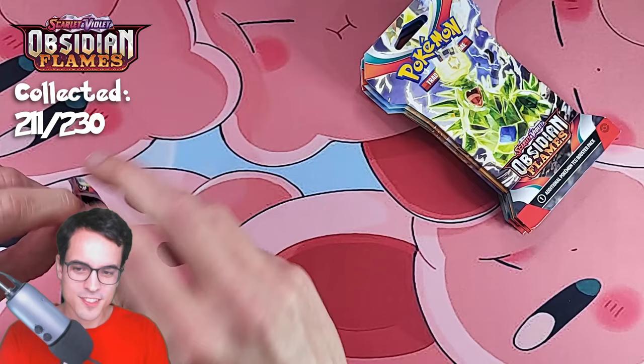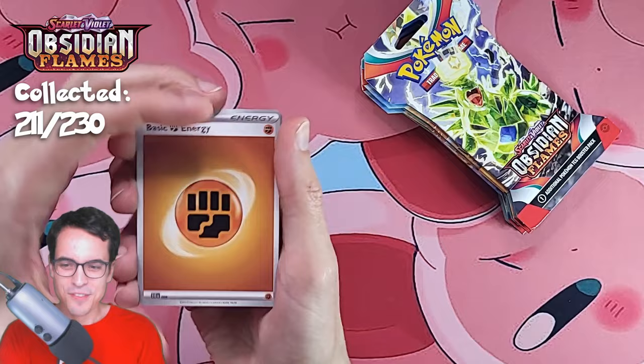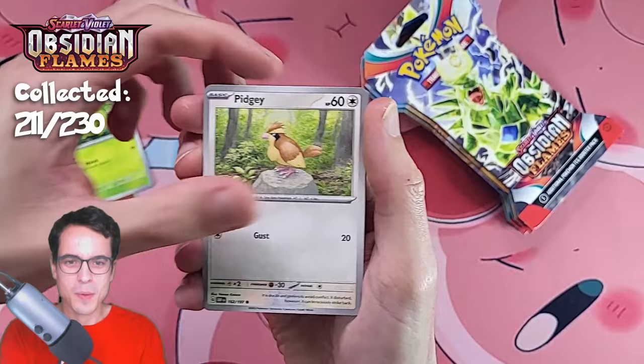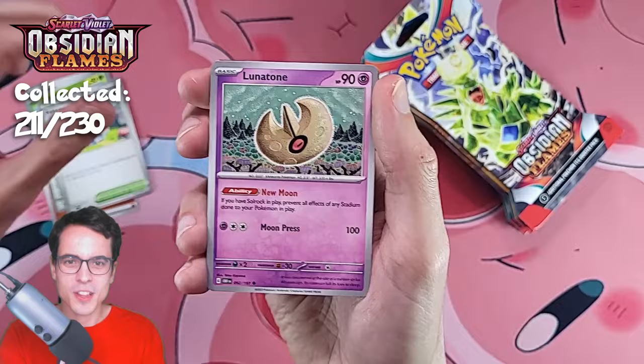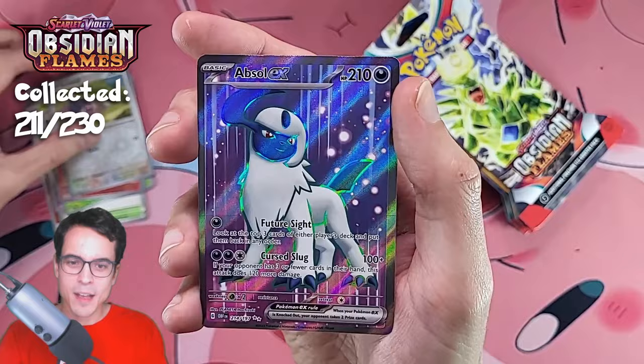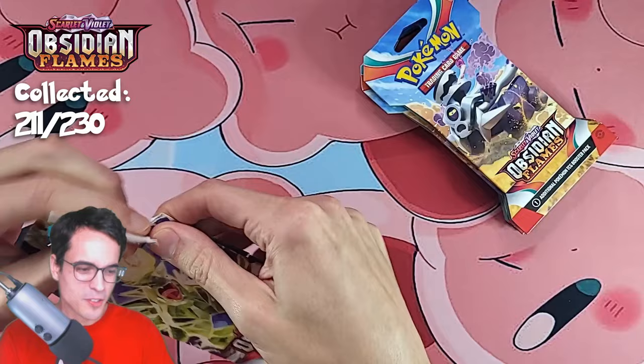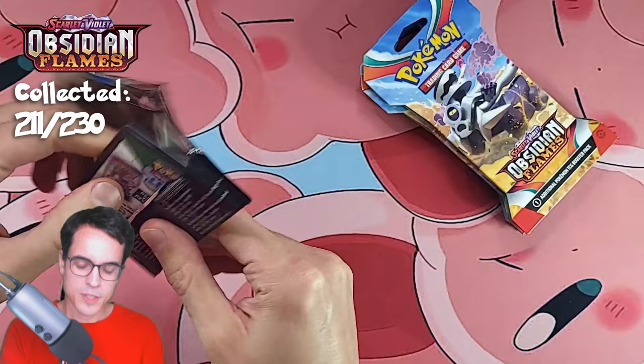Cleffa — I can handle that, I can live with that. Fighting Energy, Bunnelpie, Snom, Pidgey, Combee, Pokemon League Headquarters, Lunatone, Serena, Reverse Vulpix, Reverse Lechonk — and then Absol EX Full Art! Let's go, another hit! All the hits in this episode — what is going on? Five packs and we got three hits. I'm definitely not complaining. We still haven't pulled anything new — that's my only small detail here.